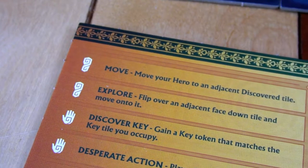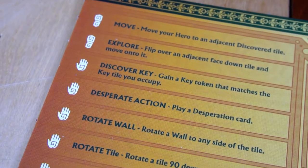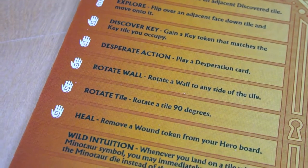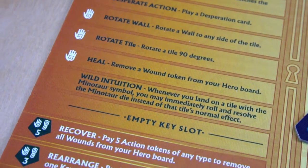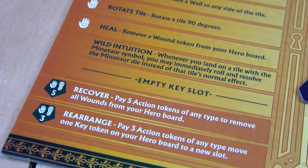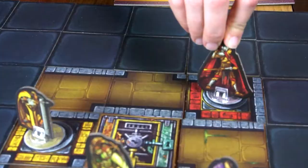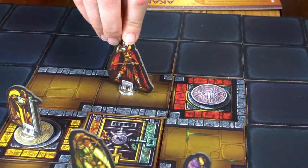The different actions a player can take are: Move, which allows you to move your player to an adjacent tile. To move, use the required foot action token, then take your standee and move to any adjacent face-up tile that has a connecting pathway. A connecting pathway means there is no wall or dead end between you and that tile.